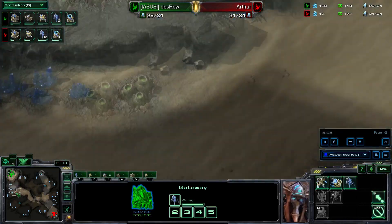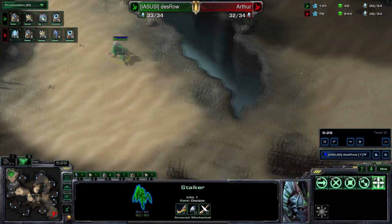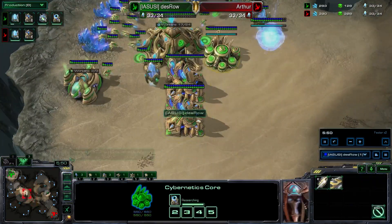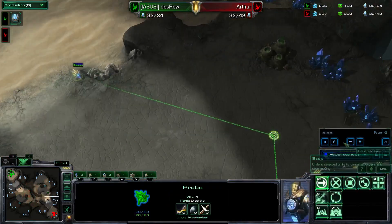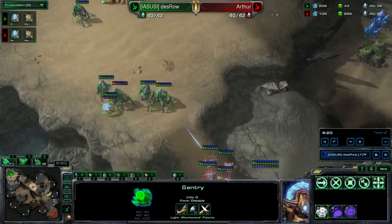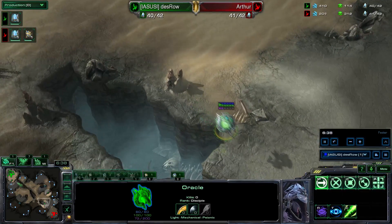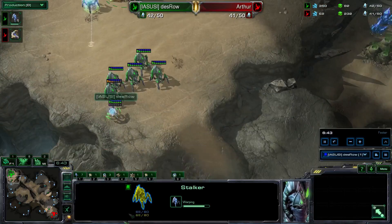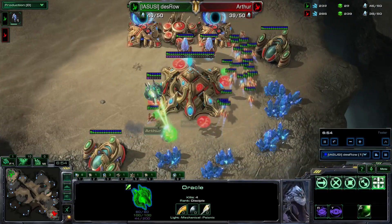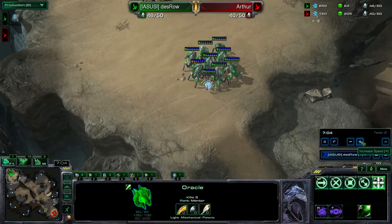My probe was at the top of the map, very far away, because I knew he liked to three gate pressure — there was no reason to be eager with the probe. A good sign of three gate pressure is when someone is really trying to push onto you. I kind of knew with the mothership core that he wanted to three gate pressure. My first warp-in will not be stalkers — you need a sentry. The pylon is there just in case he wants to contain me, and I can make a few zealots to harass him. Don't let all the stalkers up the ramp — one or two is best. Then the oracle comes in while I'm being defensive. This is why the build is good for both offensive and defensive purposes. He could have prevented that by having a stalker or two there, but he really liked his aggressive three gate pressure and ended up winning the series 2-1 by being aggressive every game, so props to him.